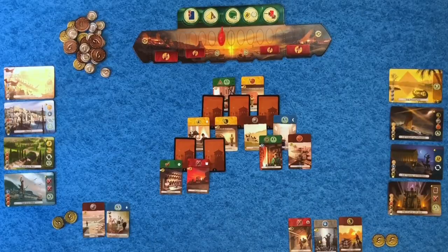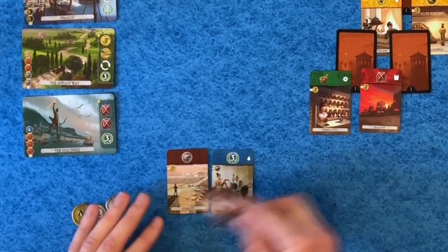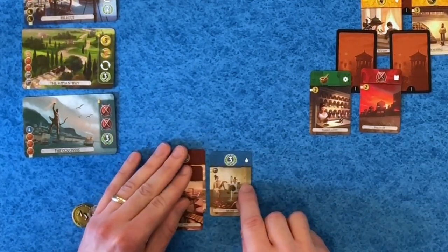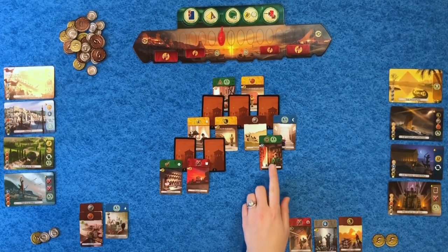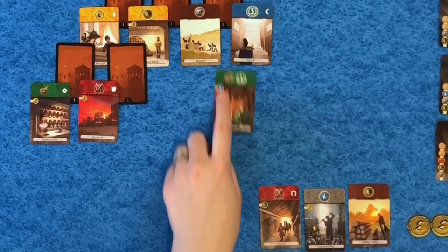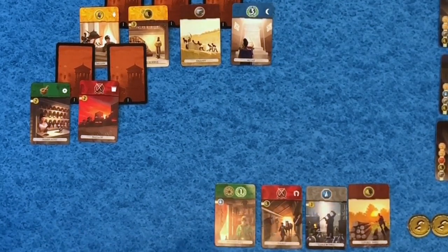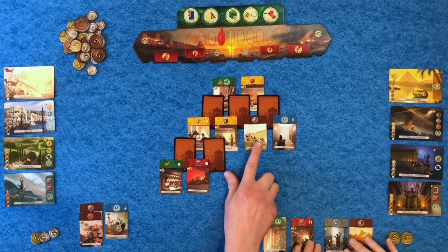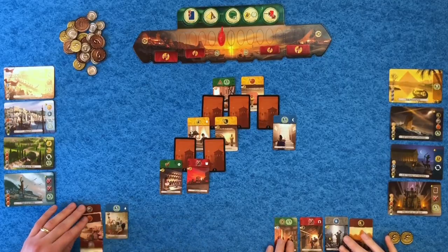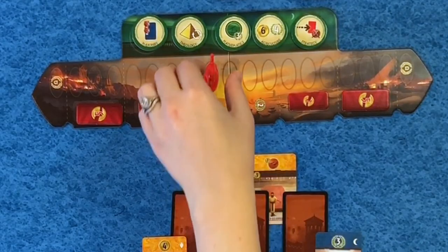I'm going to pay one coin for the brick, so I now produce stone and brick. I'm going to pay nothing for the apothecary because I already produce glass — glass works produces it. I'm going to take the quarry — I knew he was going to do that, it's free. I am going to pay two coins and grab a military card to put some military stress on Rob, because I have lost this game on the military track before.